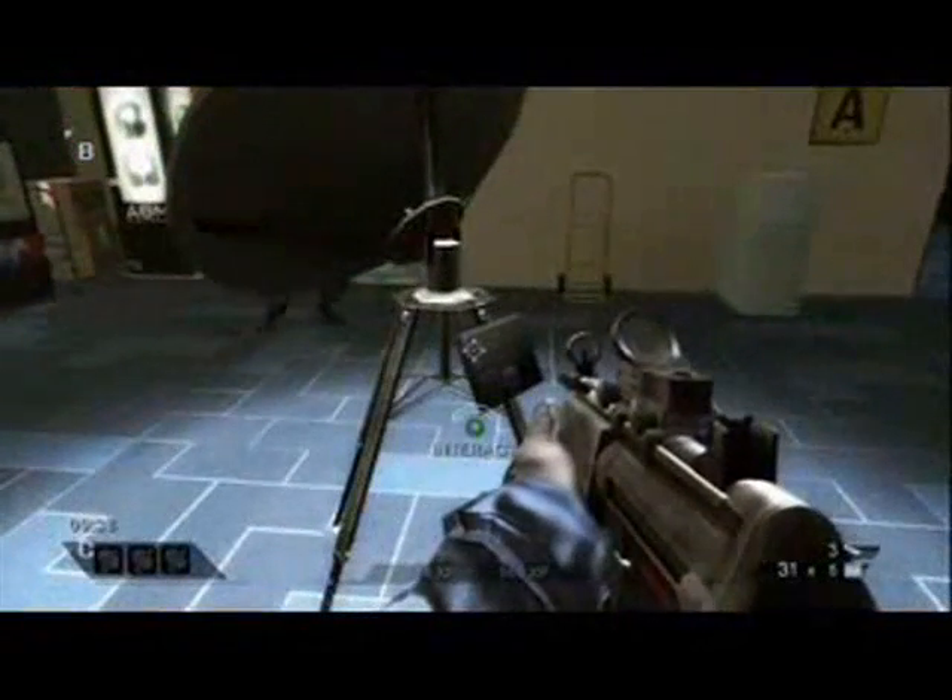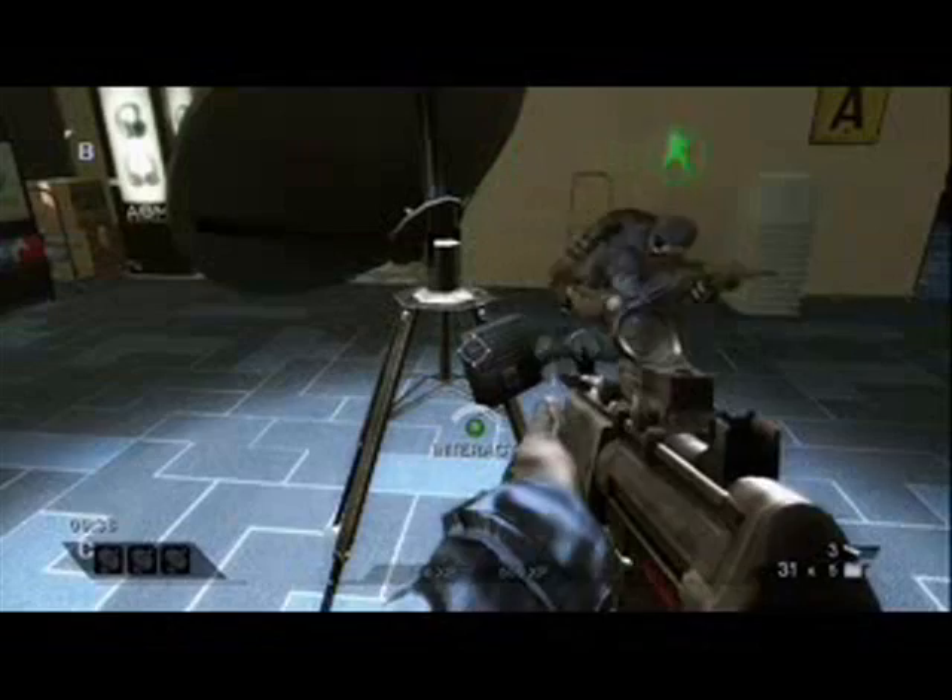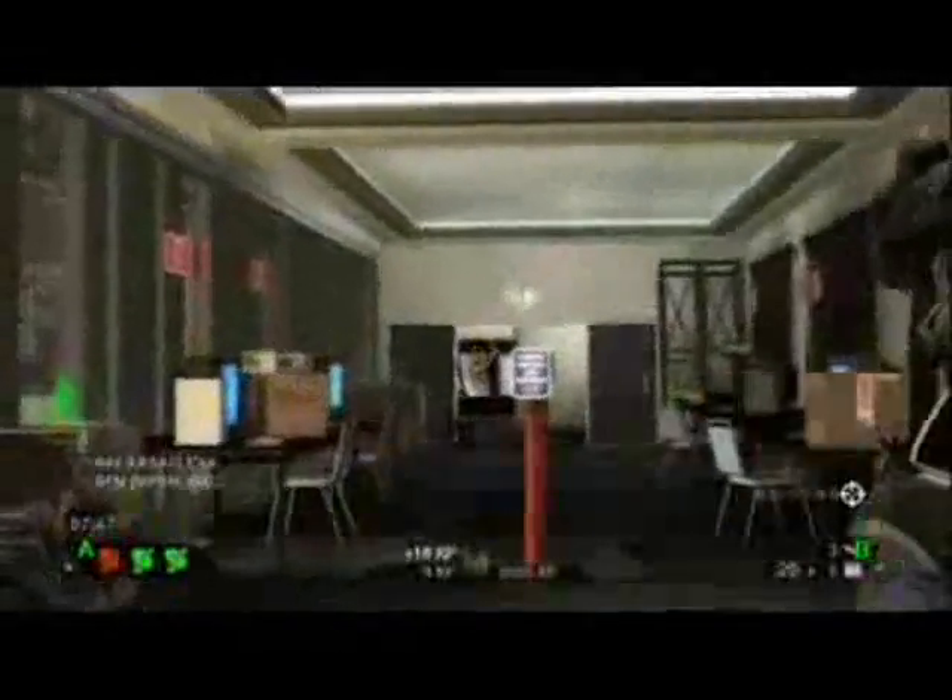We've also revised the conquest mode. Now your objective is to capture and hold three satellite stations simultaneously for up to 30 seconds in order for your team to win. This creates really intense back and forth action between the two opposing teams. Dominating for most of the match doesn't mean much because the tide can turn at any moment, so it's anyone's game right up until the end.